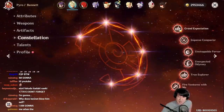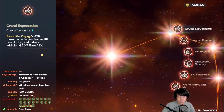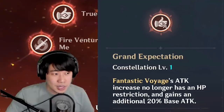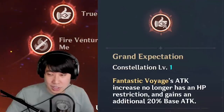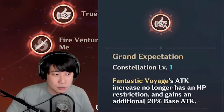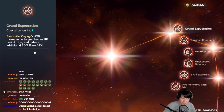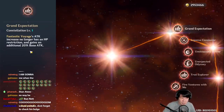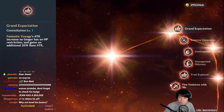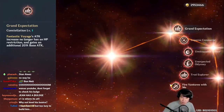A lot of people say he's really good, and the only constellation you need is C1, which is why he's considered a budget support. Constellation 1 says: Fantastic Voyage's attack increase no longer has an HP restriction and gains an additional 20% base attack. So combined with the 90% from level 8, you get 110% total — that's 1.1 times 626 base attack transferred to your other heroes.